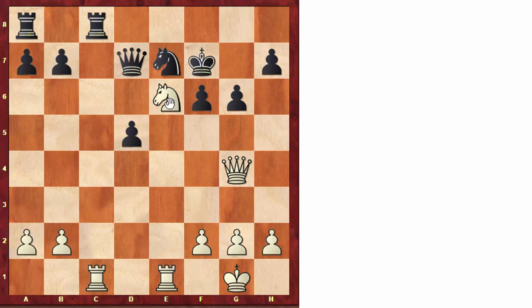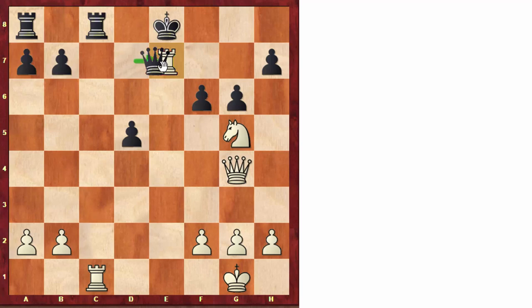Stein plays the move knight to g5 check. Black cannot take the knight because the queen will fall. After king e8, this is an excellent example of the activity of the rook, showing how powerful active rooks can be — and here it's a middle game, not an ending. White played rook takes e7. The rook cannot be taken: if queen takes e7, then we have rook takes and get a lot of material advantage.